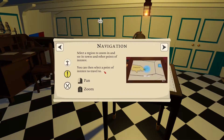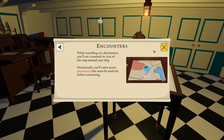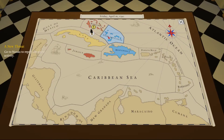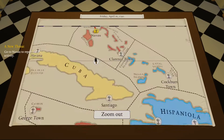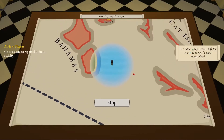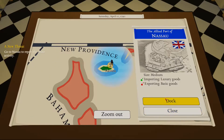Select a region to zoom in and see its towns and other points of interest. You can then select a point of interest to travel to. While traveling to a destination, you'll see a zoomed-in view of the map around you. Occasionally you'll come across encounters that must be resolved before continuing. We're up here in the Bahamas — going to Nassau. Set destination. Set sail. The Allied port of Nassau, size medium, importing luxury goods, exporting basic.